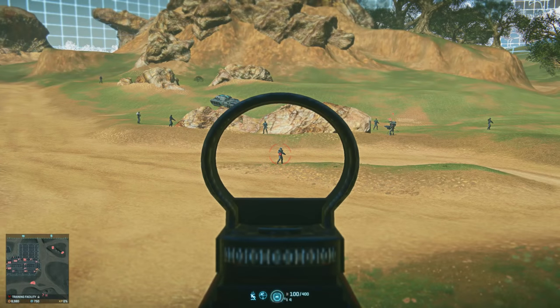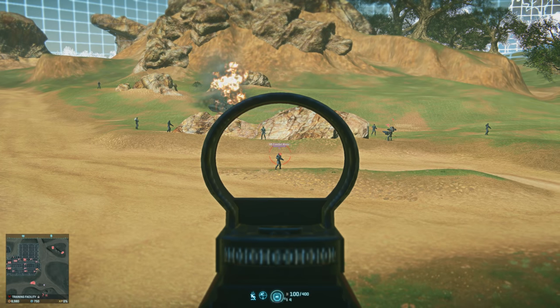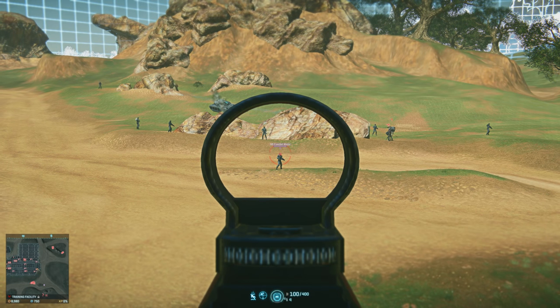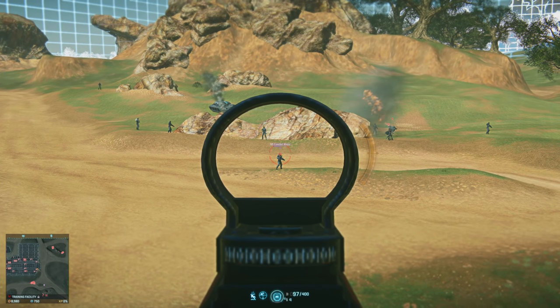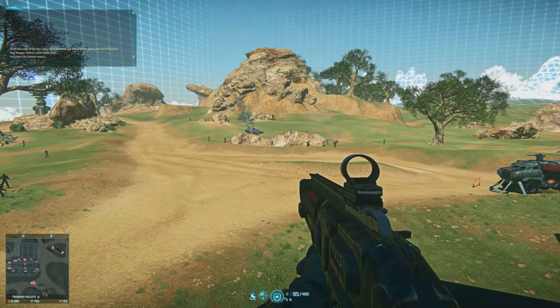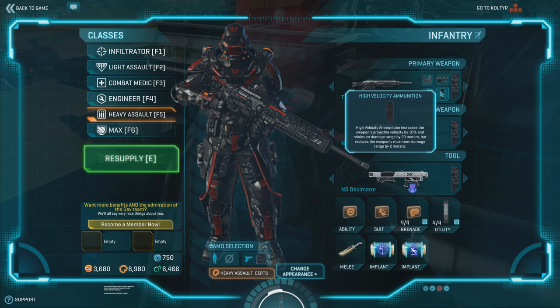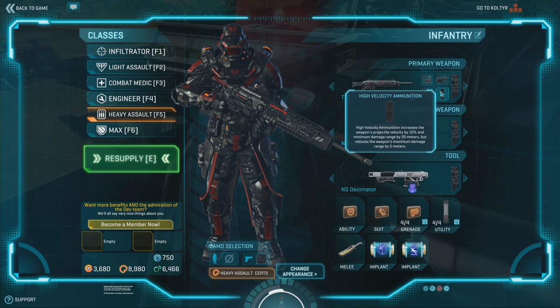With HVA on — and you can take it off and still get the same results — looking at this we have a combat medic. Let's go ahead and headshot him. Five shots to kill in the head. So right there we can see five hits to kill to the head. That's with the HVA on, which should be better for range, making the bullet faster and keeping more of its damage profile.